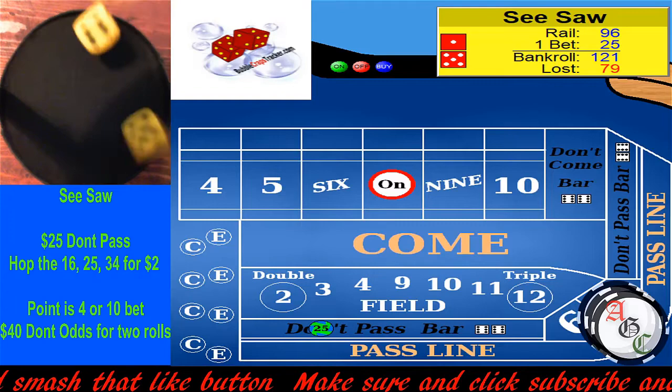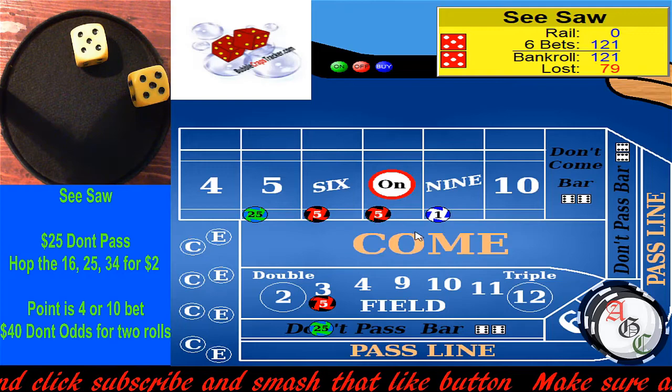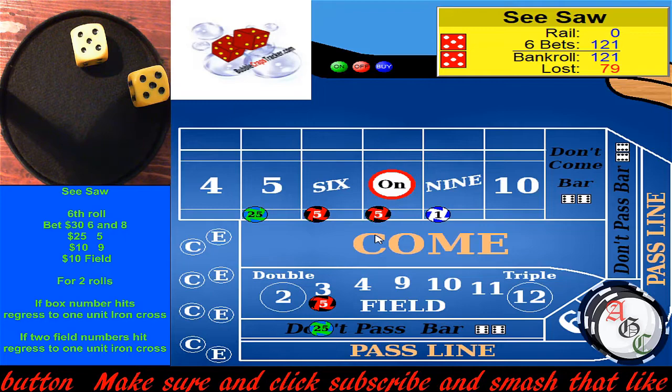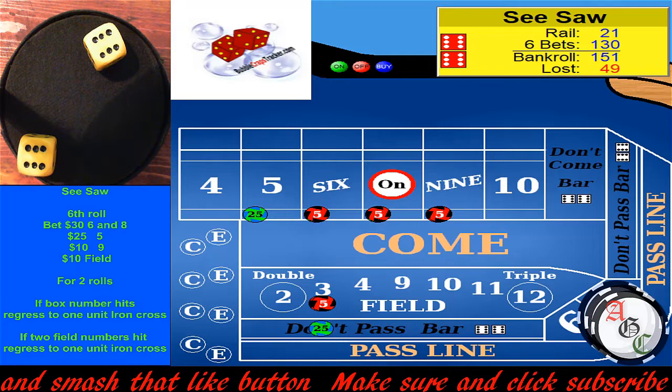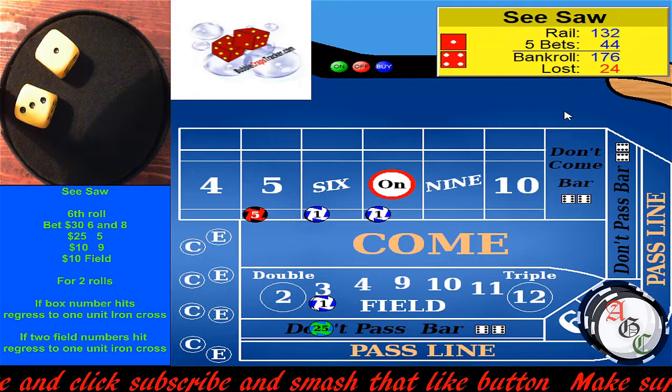That was our sixth roll — we've got one more to go. Okay, ten. Now we have our big bets: $25 on the five, $30 on the six and eight. This is the second part of the strategy. These are six rolls, so we're going to go two rolls. If we hit the box numbers, we're going to take it down and go to one unit. A twelve! We tripled the field — that was $30. We get to go one more roll.